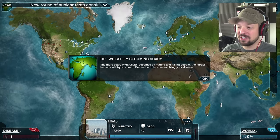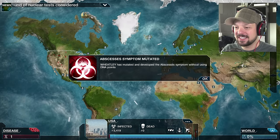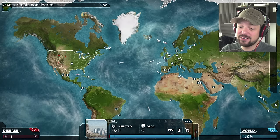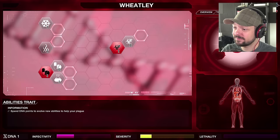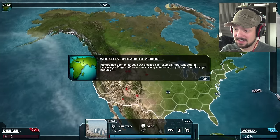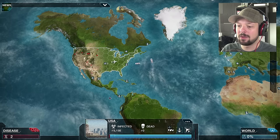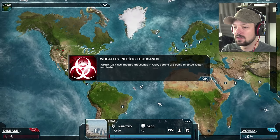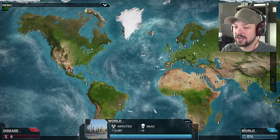The more scary Wheatley becomes by hurting and killing people, the harder humans will try to cure it — remember this when evolving your disease. Has he been noticed? Abscess symptom mutated. The free mutations are a little insane, going a little overboard — not too happy about that. Mexico has become infected! New country affected — pop the red bubble! Six points. Finally moving a little bit faster — 10,000 infected, sweet!